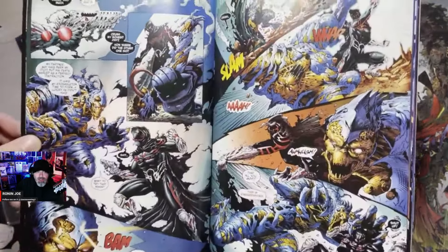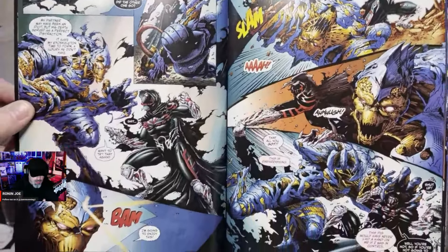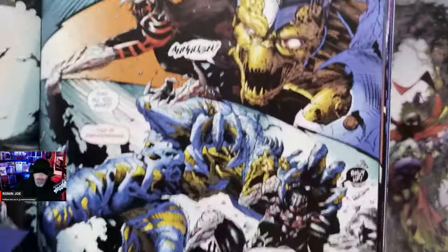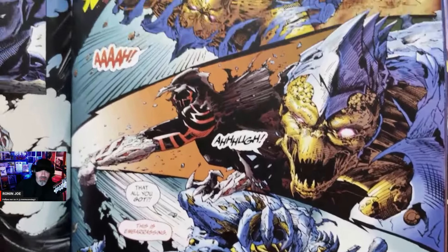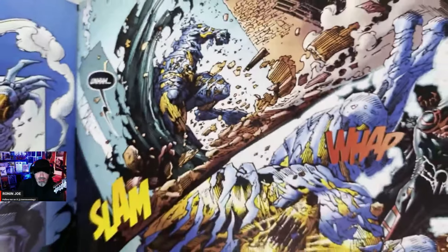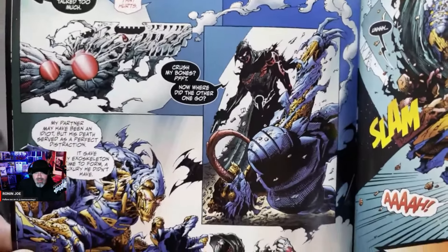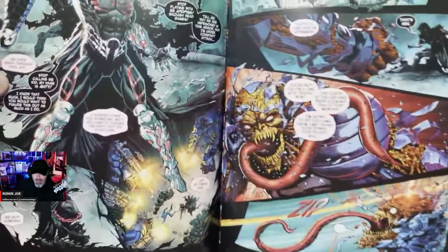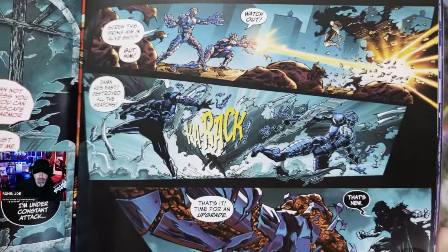I'm only going to show the first five pages since they've already been shown online — no spoilers — but I want you to see what it's going to look like in comic form when you open your book. I am so super proud of how this turned out. The video doesn't even do it justice — it looks so much better in person. Working with these guys was incredible. The interior is inked by Joe Weems, also from Top Cow. Dave did fantastic colors, Kyle Ritter did the colors on these pages — it turned out absolutely gorgeous.